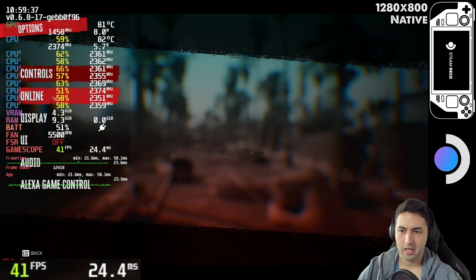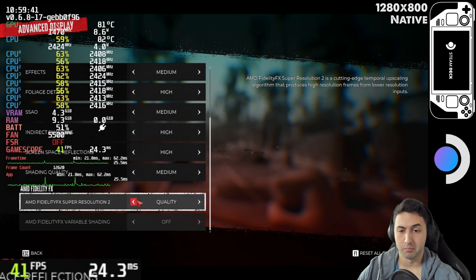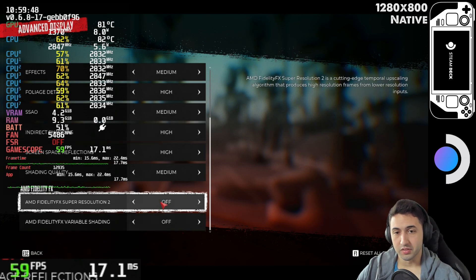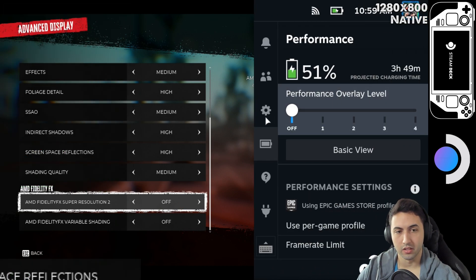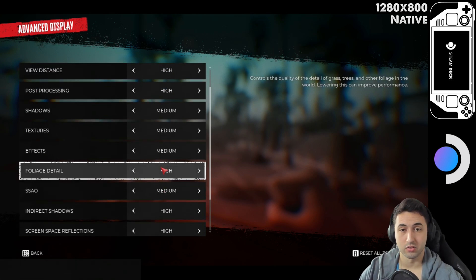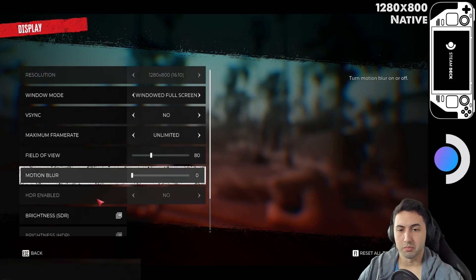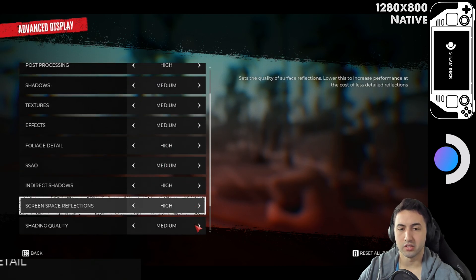I think on the Steam Deck, with the compatibility layer, maybe that's why FSR 2 is not working properly. Or maybe it is and it's intended to be this way. So I won't be using FSR on this one — I'm going to be using native resolution at all times, because I saw either worse performance or similar performance to native resolution. So let's start with native resolution, 800p, and a mix between medium and high settings, like you see here.